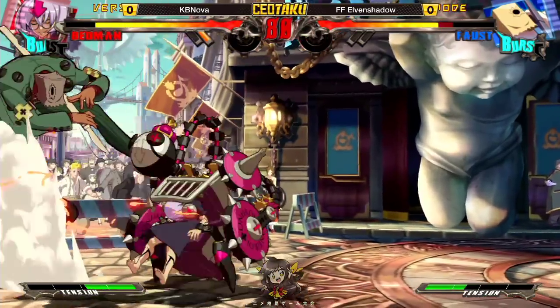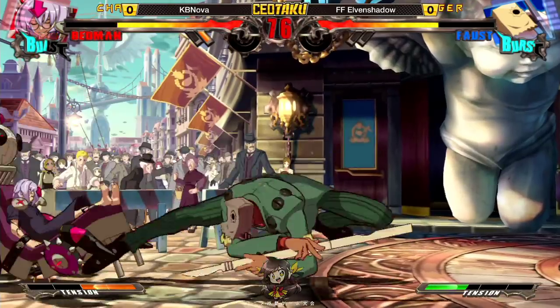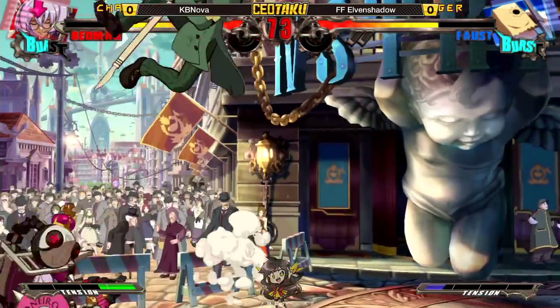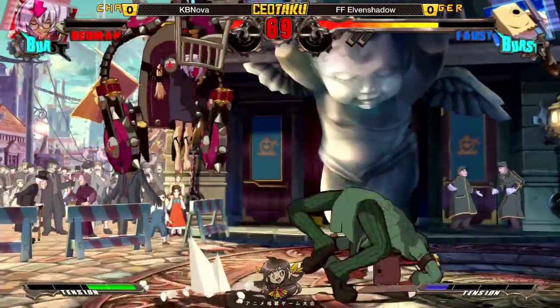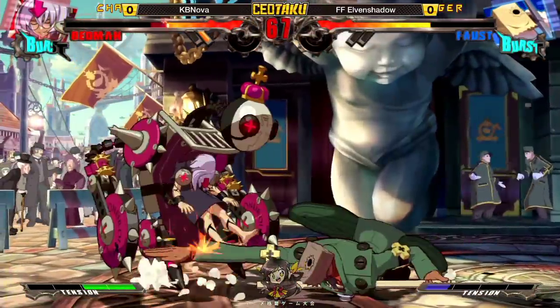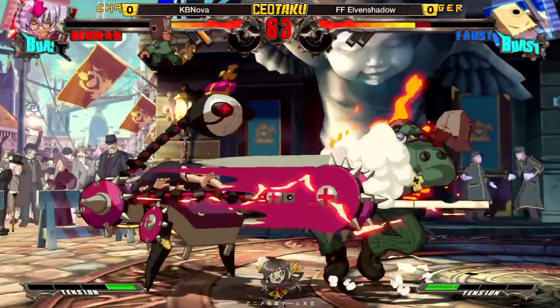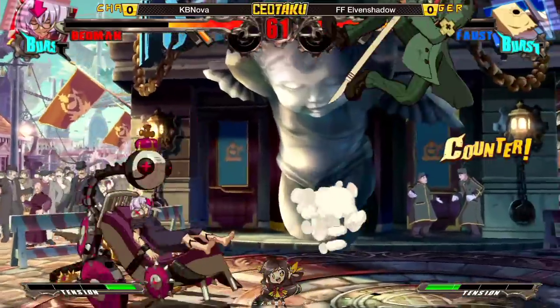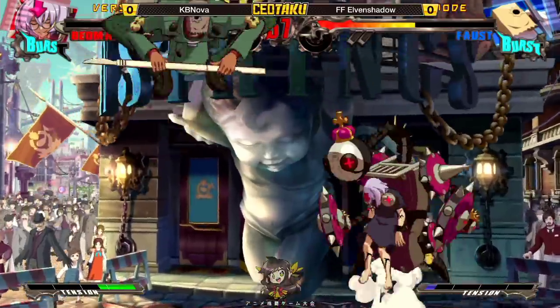Elvin Shadow just can't really get into a range to make jump H effective. KB Nova is playing outside or inside of jump H. KB Nova looking for an opportunity here, gets him with the mini Faust. Elvin Shadow is doing a much better job of playing down the pace of the match — he's got a great item there.